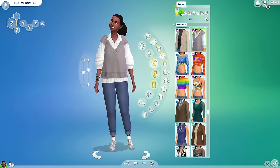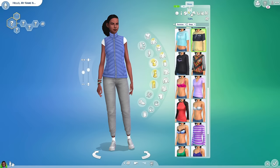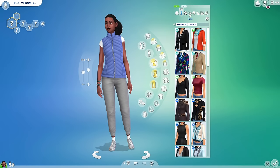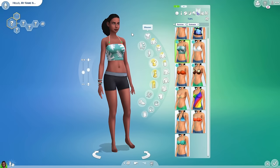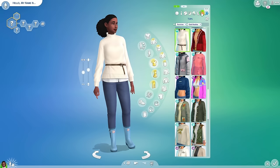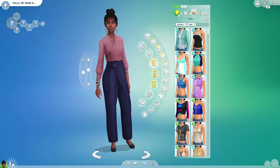I went ahead and finished her outfits. As you can see, this particular sim — who doesn't have a name yet — kind of has a muted color palette for her wardrobe: a lot of grays, dark blues, light blues, black, white — very muted, nothing too loud. Also, in her outfits she has her friendship bracelet on, so that's something special.